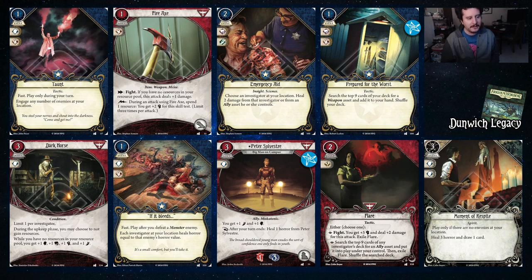Emergency Aid — just heal two from an investigator or ally asset you control. This is good in Daniela. If you don't have a lot of soak or other healing that's more efficient, this is not awful. It'll keep you alive, which is what's important. Prepared for the Worst can help you find weapons — notably, your Wrench is not a weapon. If It Bleeds — after you defeat a monster enemy, you heal horror equal to the enemy's horror value. It could work here.